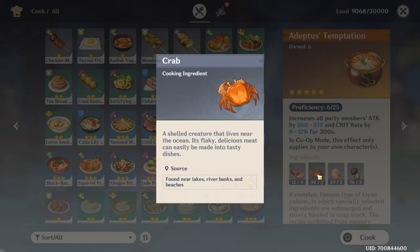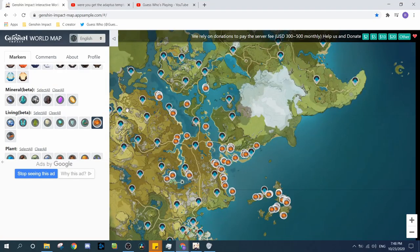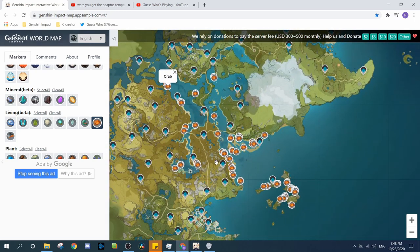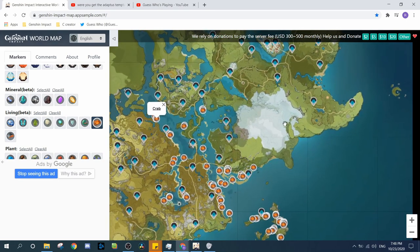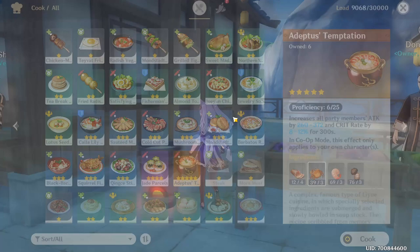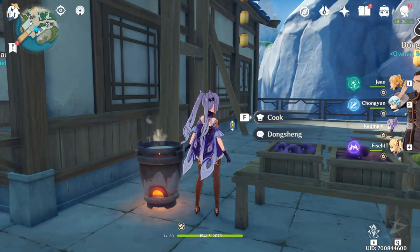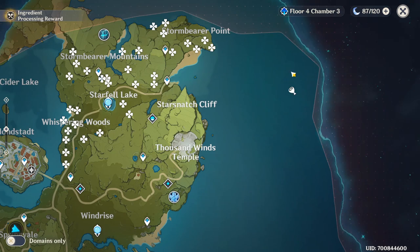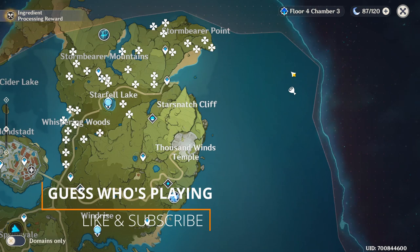Last but not least are the crabs, which I find to be the hardest ingredient to get from this list. I was looking on this interactive map, and you can see all the crab locations — they're mainly near the shorelines. But I was traveling around and honestly I didn't find that many. The biggest amount of crabs I found is here near Starsnatch Cliff — let me teleport and show you. It's around the Starsnatch Cliff area. There is an island there, and there's also a quest there called the 'Time and the Wind' quest — I'll leave the link to my video in the description below.